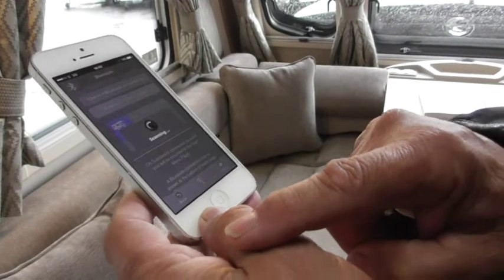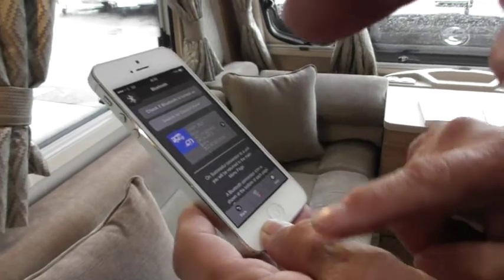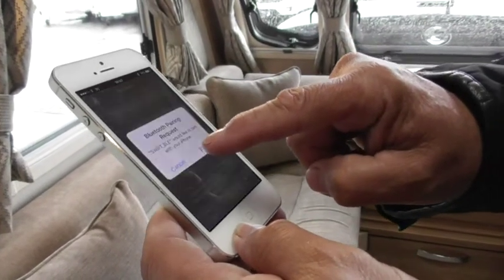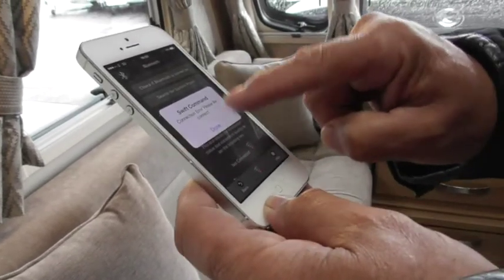There we go — see that blue icon coming up now? Get ready to tap on pair. As soon as you tap that, that's it. Tap on that — it comes up quite quickly and goes quite quickly. Press pair. See how quick it was? That's it, done.